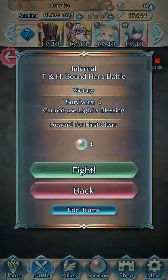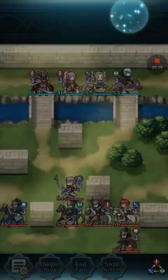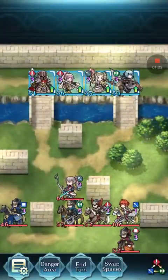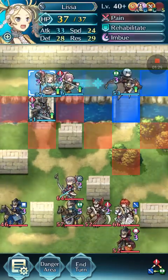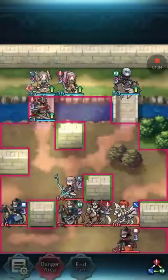Here's how it was done. So here's what we did — watch the master at work. We move Black Knight here, and then we move Lissa right here next to this. We put on danger area because I need to see where everyone goes.